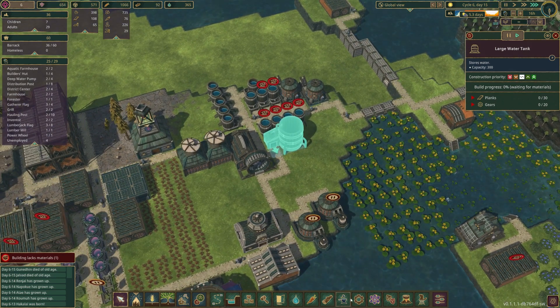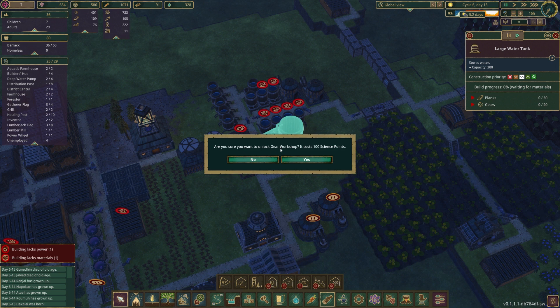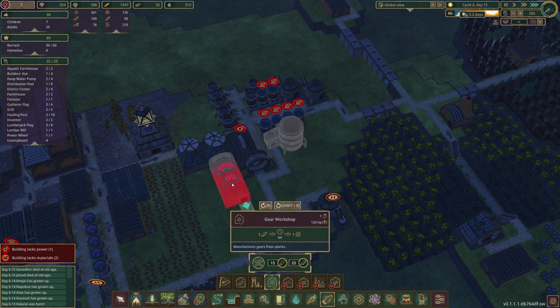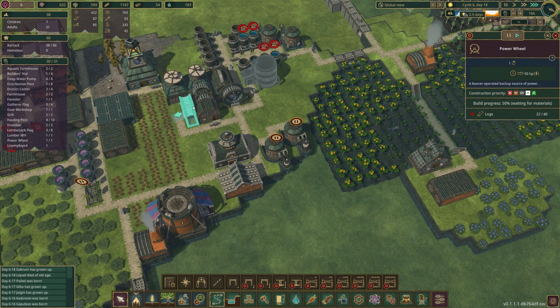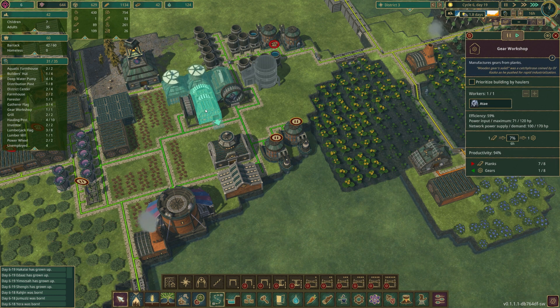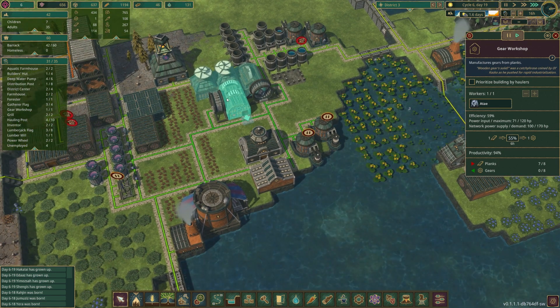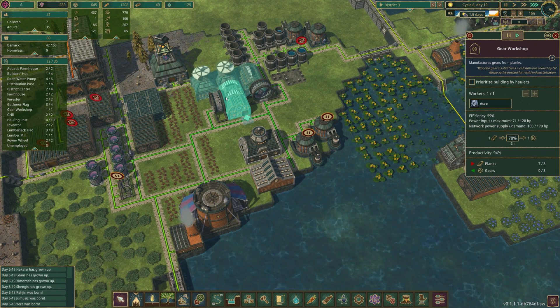I did not plan out this water situation correctly, so we need to build a gear workshop. It takes a lot of horsepower so we're probably going to be working it at about half of what it should be. For power, we'll just drop another power wheel right beside it. These are running at very low efficiency right now but once they build the second power wheel this should bring up the efficiency. The efficiency went from 29% to 59%, which is a lot better, and it now takes six hours — probably about the best we can do on this map.